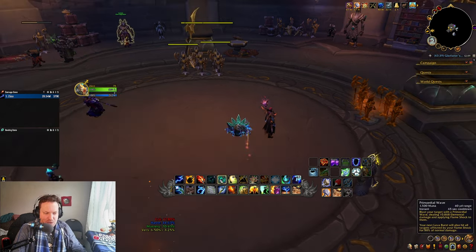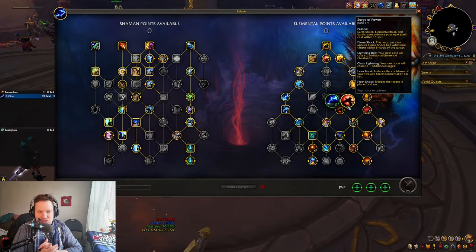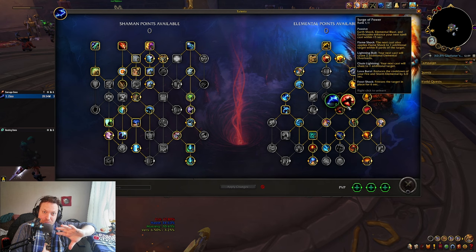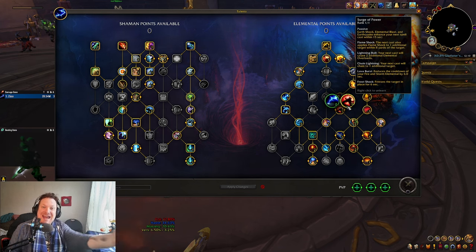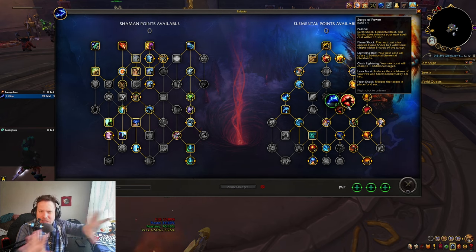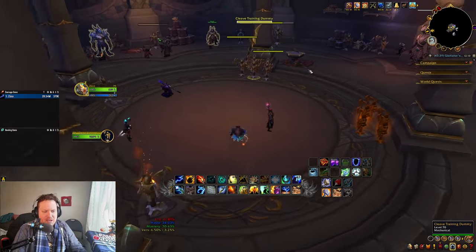You're going to open with Primordial Wave into a Flameshock, because of Surge of Power. Every time you press Primordial Wave, you're going to get an Elemental Blast for free. Surge of Power says Earthshock, Elemental Blast, and Earthquake will enhance your next spell. So you press Primordial Wave, get a free Elemental Blast, which gives you a Surge of Power proc. Then you press Flameshock and it spreads an extra Flameshock. This is really useful.